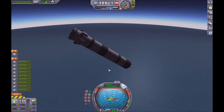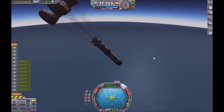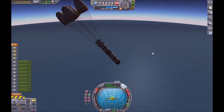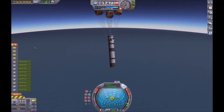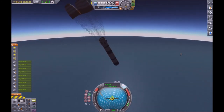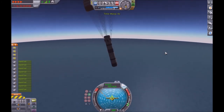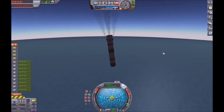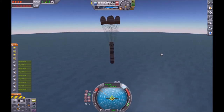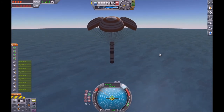As you can see, we are deploying the parachutes - it helps all the way down to a nice ocean touchdown where we can recover it for maximum profit. Even though the Kerbal Space Center is out of sight, we can time warp it back down to the ocean and pick it up from there, because it takes a long time to get down there.